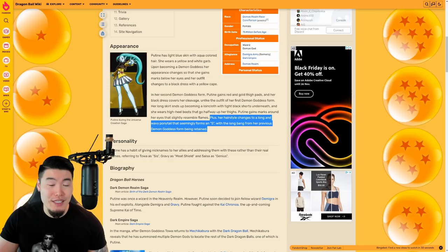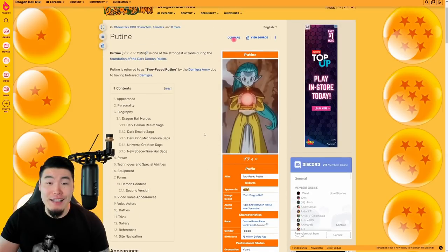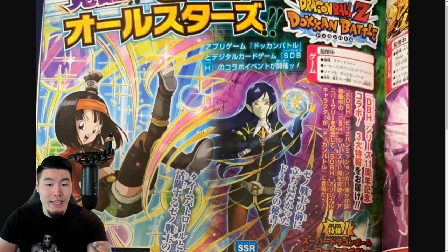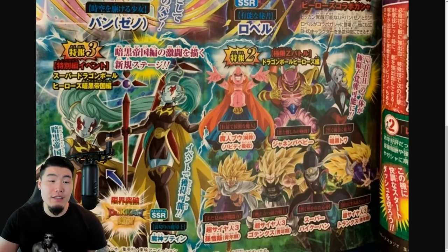Poutine has a habit of giving nicknames to her allies and addressing them with these rather than their real names — referring to Toa as cis, Gravy as meat shield, and Salsa as genius. So that is Poutine for you. And of course, the one we're getting is in her Demon Goddess form with the wavy hair, the marks around her eyes, the loincloth, thigh pad, armor kind of thing. I think she looks pretty cool — I really like her design, actually.